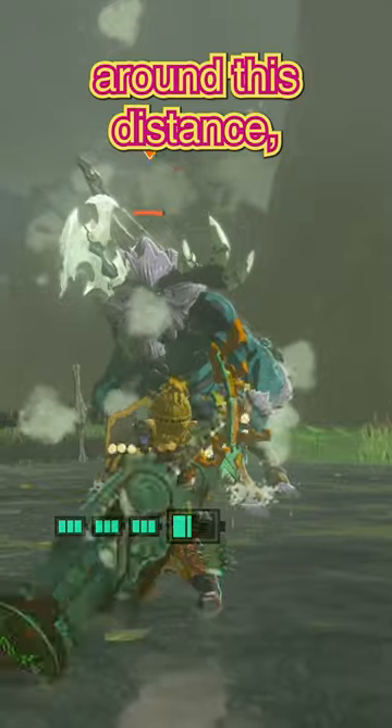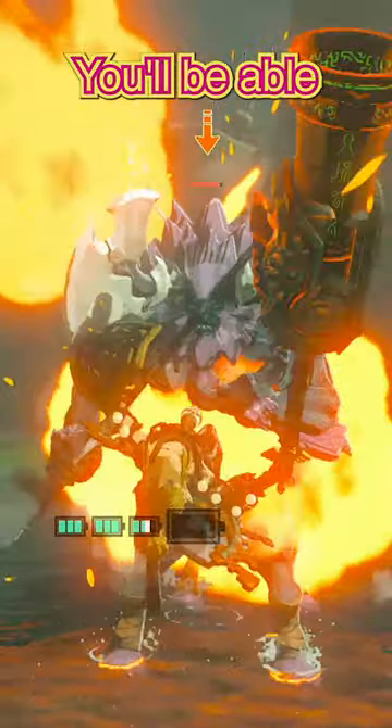You want to hold a one-handed sword infused with a cannon, and while standing at around this distance, shoot the cannon and immediately do a jump with your shield out. You'll be able to do another jump in midair right after, giving you bullet time, and it's a great way to get a stun on a Lynel.